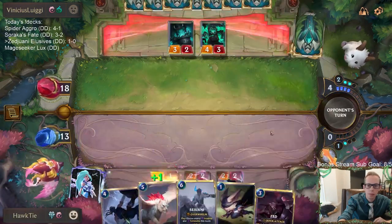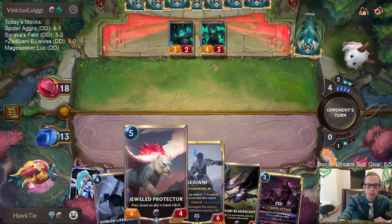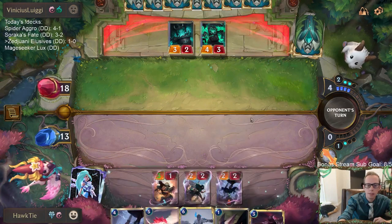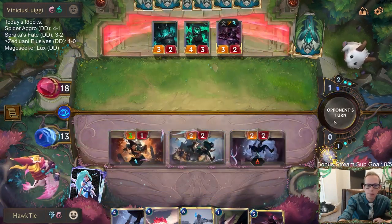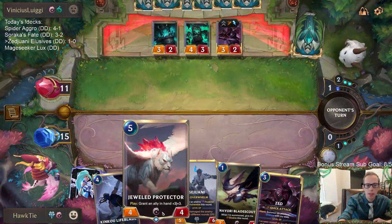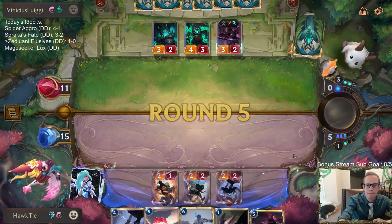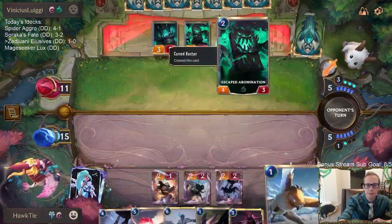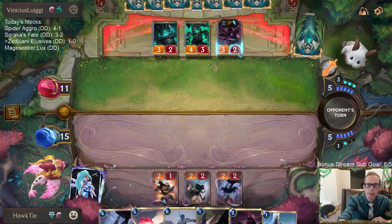Zed cannot see — getting the lifesteal thing in. This could have gone Zed Navori, 'I am the blade in the darkness.' Next turn I'm planning on going Jewel Protector, getting the other lifesteal unit in. Omen Hawk — you would have been so great to have early in the game and you'd be great at blocking these.